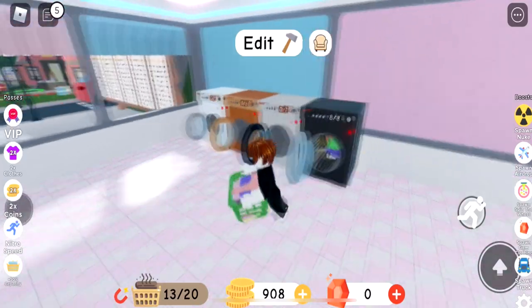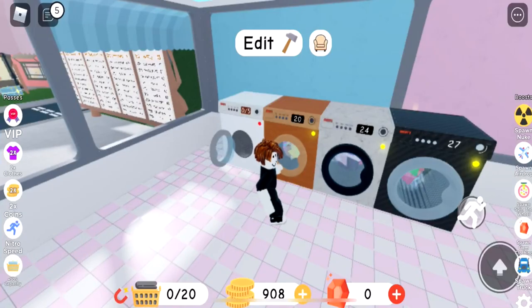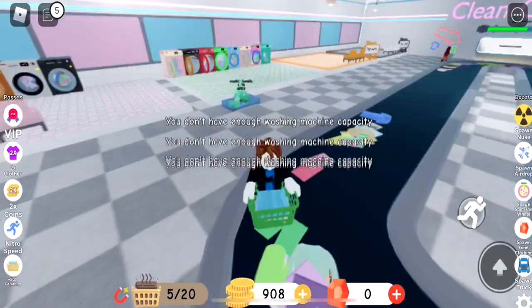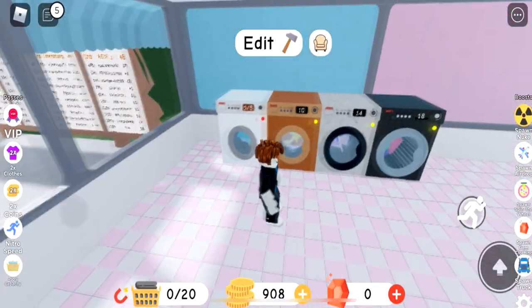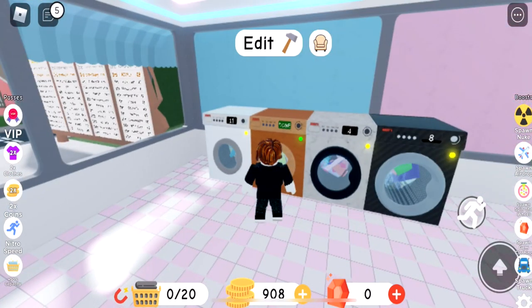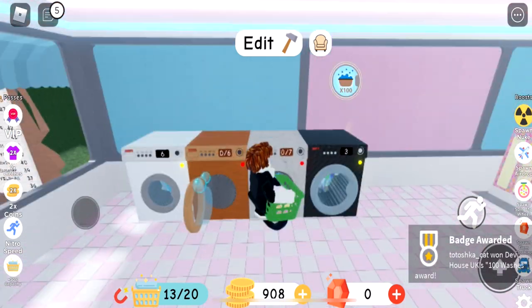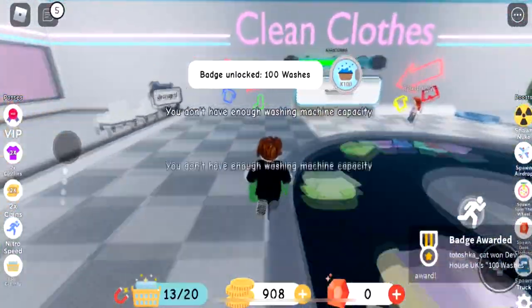Lots of stuff! Six — all right, three are washing. I can go run and pick up five more. I'm gonna get a new washing machine very soon. I can afford it next time I bring the clean clothes. This one is done. That one is done. Let's run — badge unlocked: 100 washes! Wow, I did 100 washes!